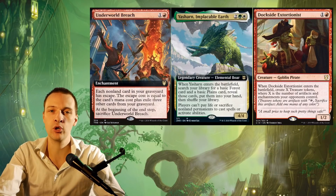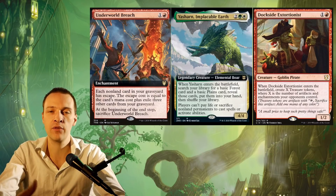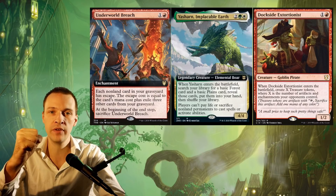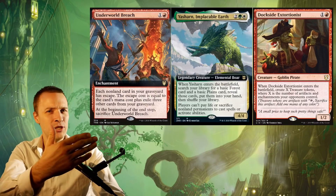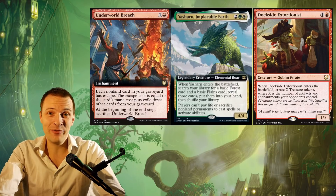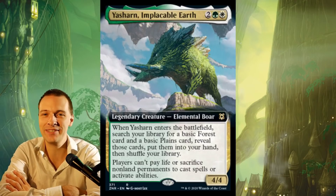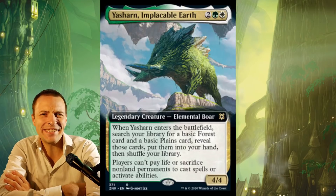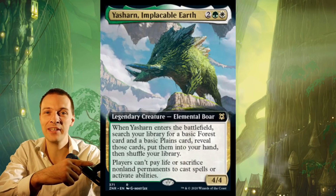So now that we've concluded that this Elemental Boar has an ability that is actually functional and is going to do things inside the CEDH format — obviously, this should see a lot of play, right? Actually, I don't think it's going to. The reasoning might sound a little bit strange, but it's actually rather simple. What deck is actually going to play this thing? You see the text right there? It reads 'players,' not 'opponents.'